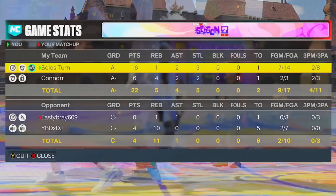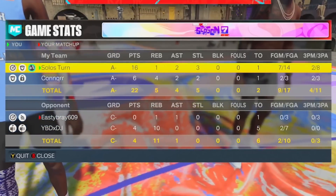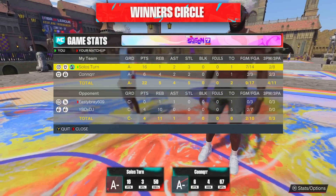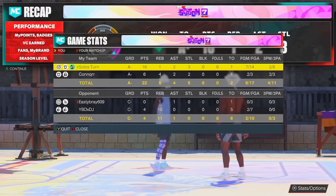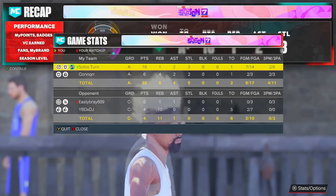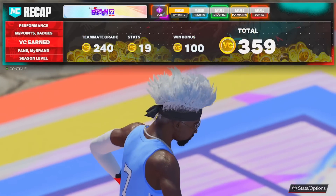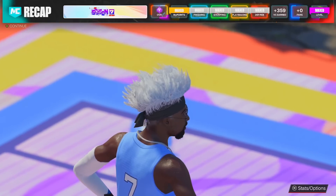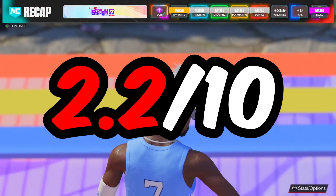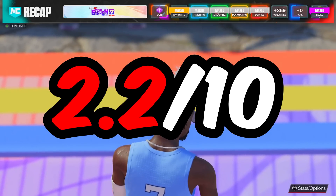16 points, one rebound, two assists, three steals — seven for fourteen and two for eight from three. This is one of the worst jump shots — probably the worst jump shot I was really recommended. Double H said it looked like set shot 25. So maybe he wasn't saying it's the best in the game, but this is the one from 2K22 that looked like set shot 25. I'm going to give it a rating of 2.2 out of 10. This jumper is bad — 2.2 out of 10 for the Isaac Bongo jumper. Do not use this under any circumstances.